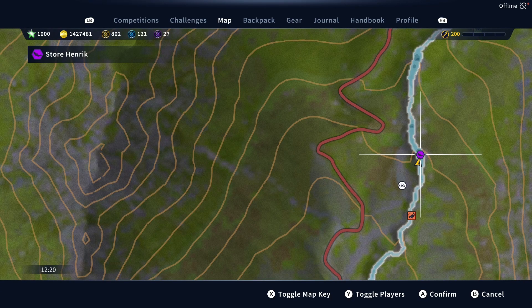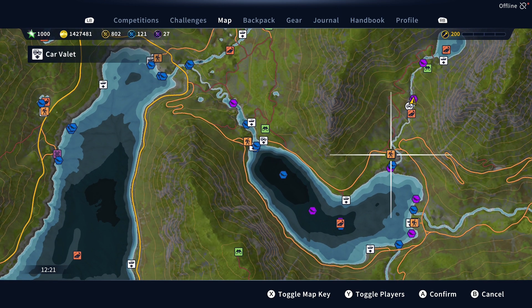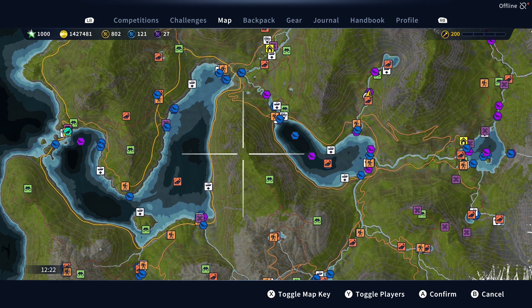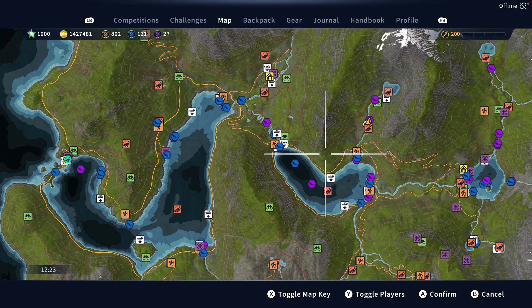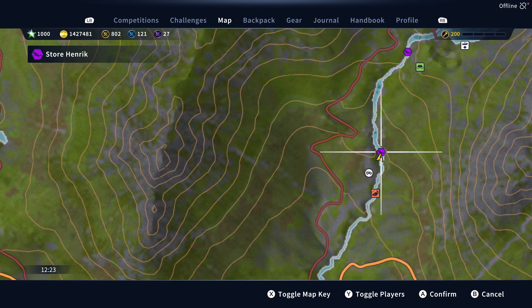Here is the location for Store Henrik this week. As you can see, here is a fast travel point that you can drive a car from — it's above the center lake. The main base is way over here to the left. I used a float to deliver; you do not need to change the depth.